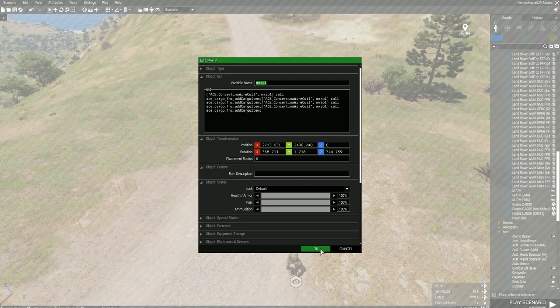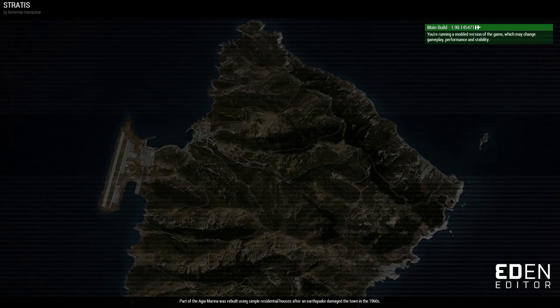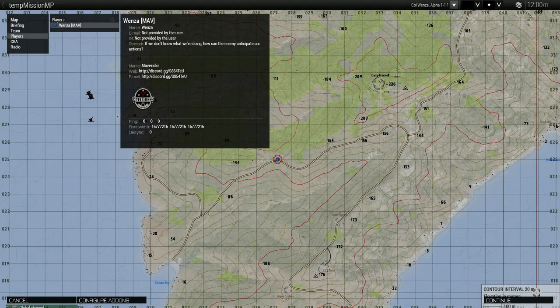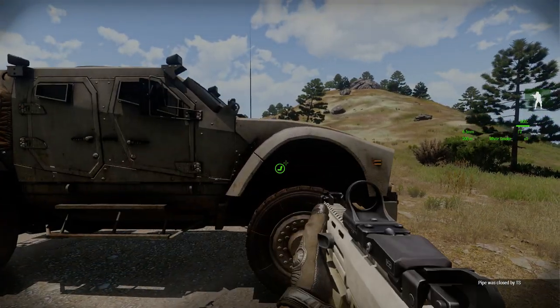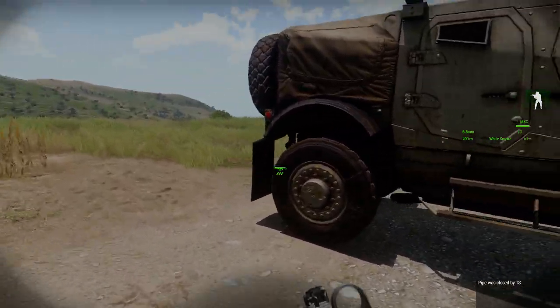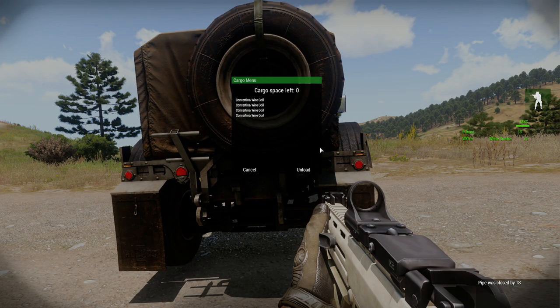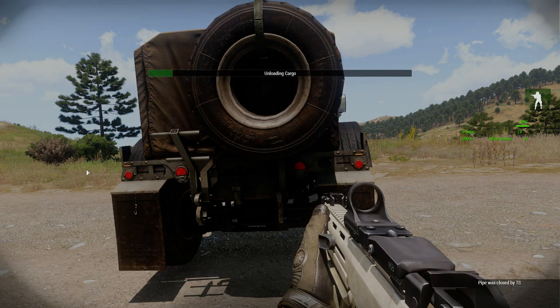Nice and easy. Go in game and test this. Go up to your vehicle. One thing I noticed is it does have a tendency to pop out near the sides, so I generally go to the rear of the vehicle to grab cargo out — it's just a little bit safer. Stand a bit back. Cargo. Concertina wire coils there. You can unload one of those.